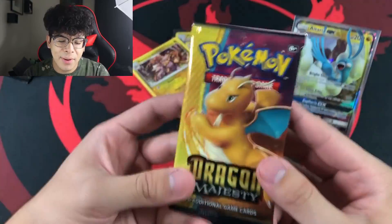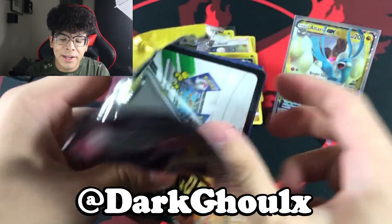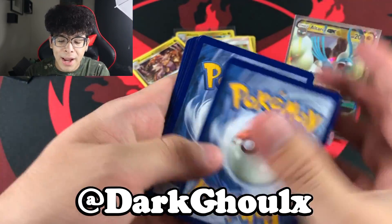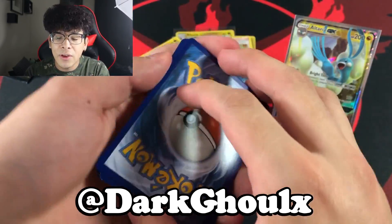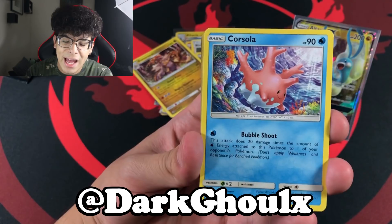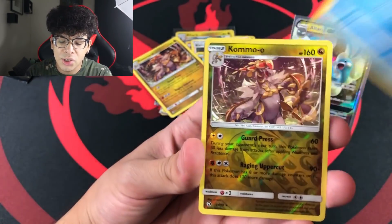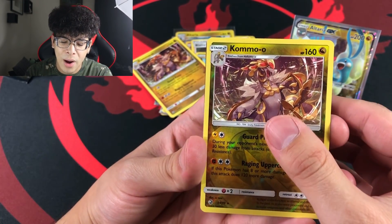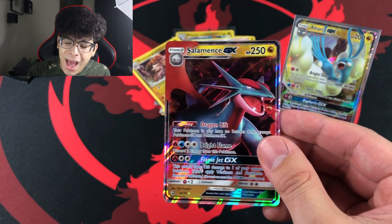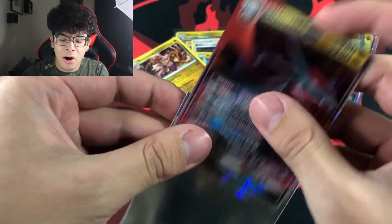We have 10 packs left. If you haven't followed me on Instagram, I suggest you do — I have a giveaway running for a Pikachu PSA card. The link is in the description and on screen. We got a Kamoowak reverse holographic and then — we got the Salamence GX! Very very nice — I barely pull any of these Salamence regular arts.